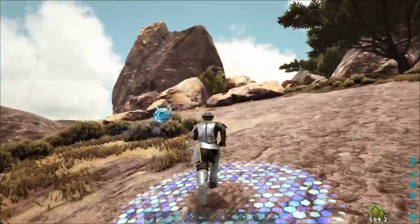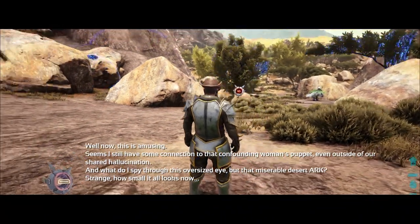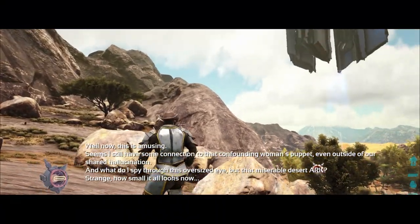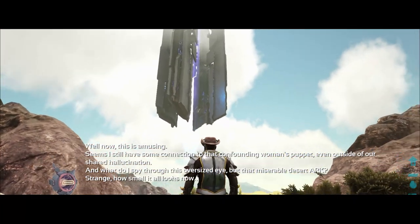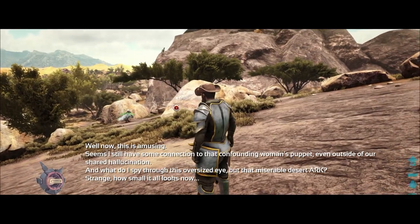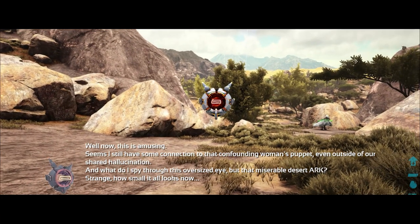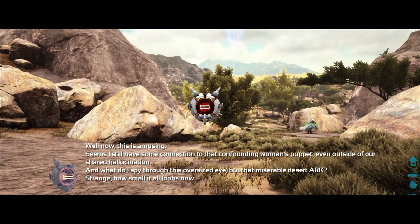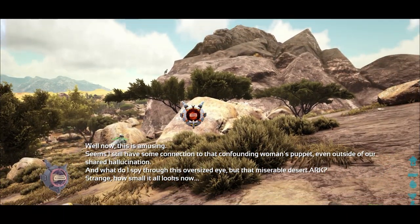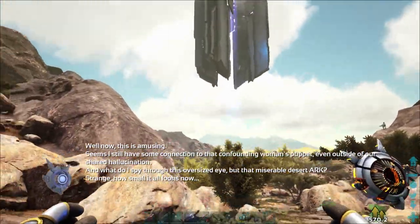It doesn't seem to be going off... ah, there we go. That's the first glitch from Rockwell — it says: 'Well now, this is amusing. Seems there's still some connection to that confounding woman's pocket, even outside of our shared hallucination. And what do I spy through this oversized eye but that miserable desert arc? Strange. How small it all looks now.'